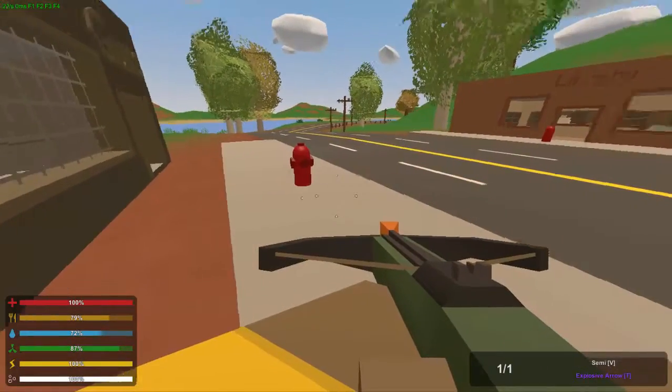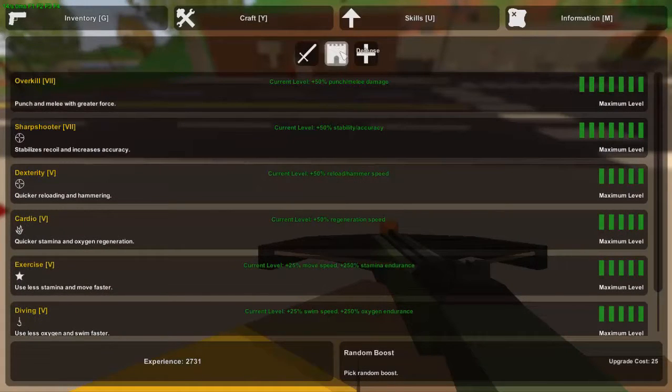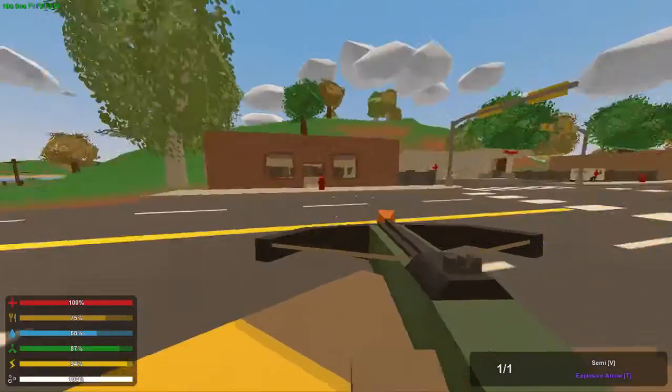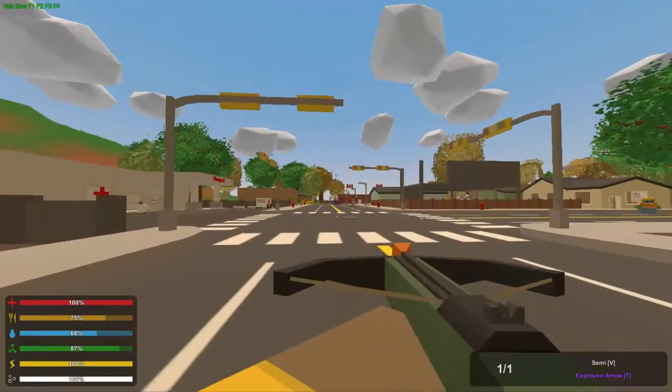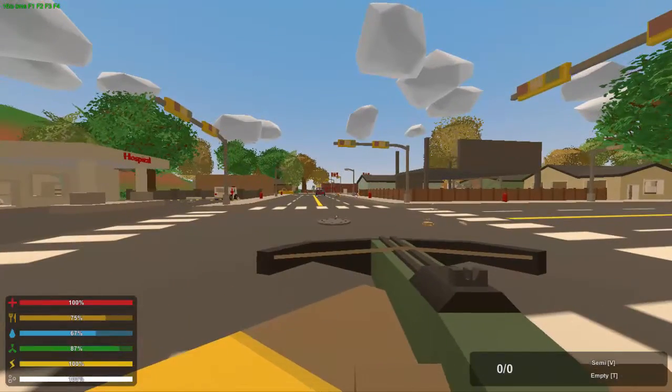Another change relating to skills. Most of my skills are maxed out but I left one unmaxed. So with crafting, you can hold Control and click on what you want to craft and it'll craft as many as possible. He's now added that same implementation to skills. I'm going to hold Control and click on the Sneaky Beaky, and it will upgrade all of them at once. If you've just got a lot of XP, you can quickly do that — it makes it a lot more convenient.